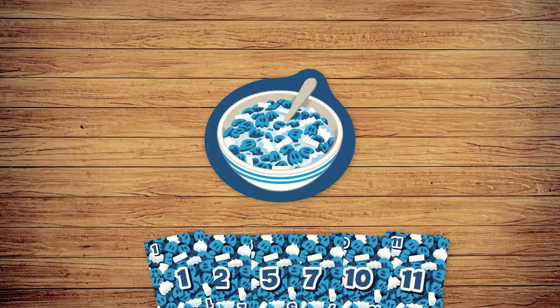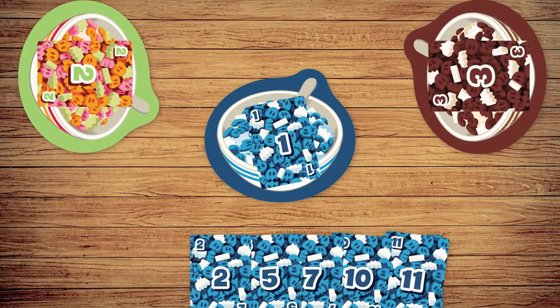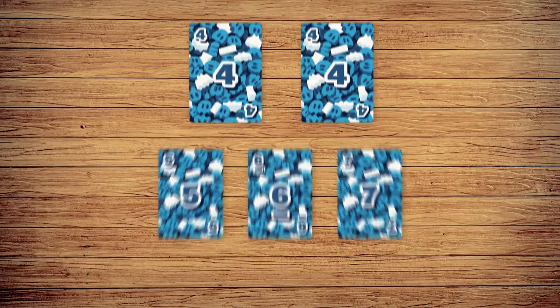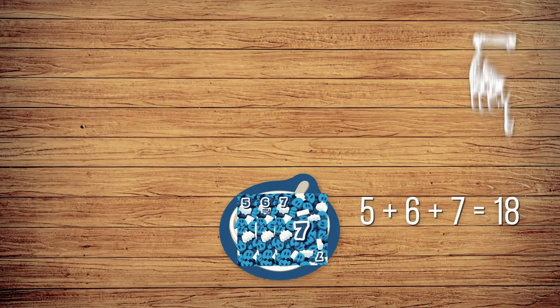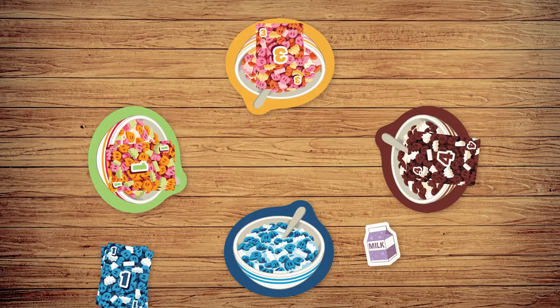If you are the first player of the round, you can play any cereal card from your hand, but the next player must play a cereal card of equal or higher value. If you don't have a card to play, you can combine cards by using milk tokens. When combining cards, they must be the same value, or increasing value in numerical order. Spend one milk token for each extra card you play, and add your combined cards together to make the new total that the next player must beat. If you can't play any cards, or choose not to, you must pass.